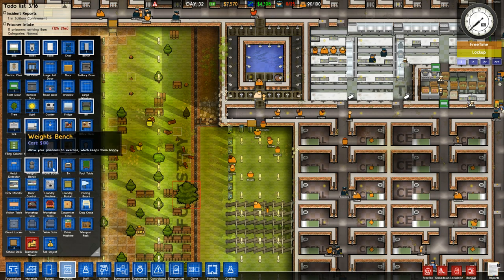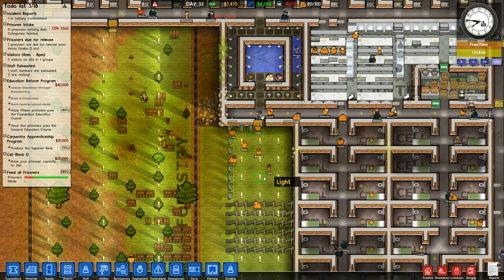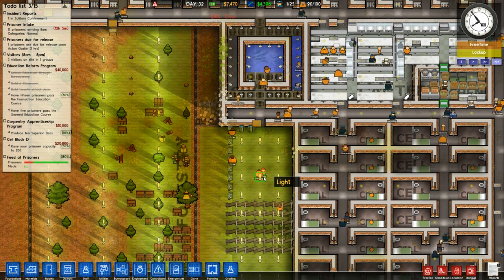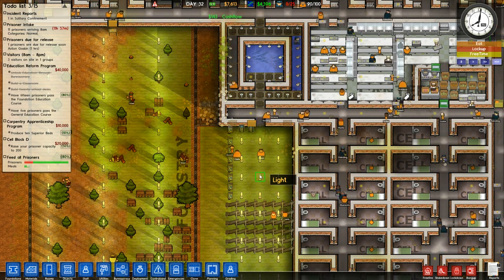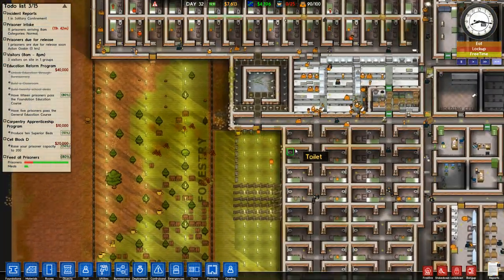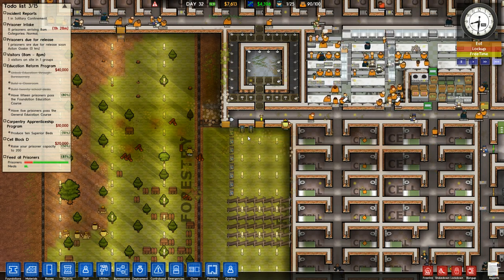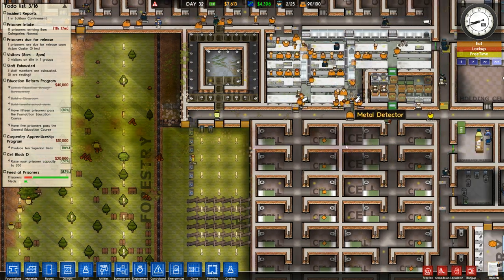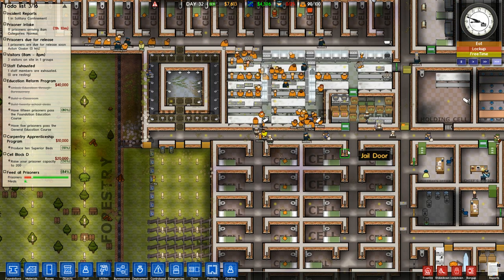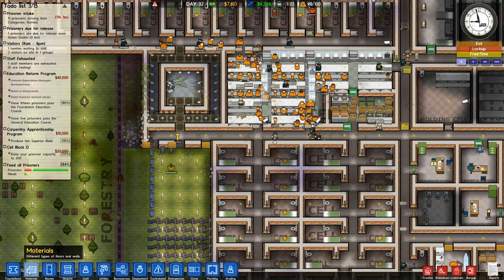We're gonna do some stuff just before we get started here. We just learned that our forestry program is kind of working as intended now. I'm just gonna install a few extra doors to get into the yard because I'm realizing now that this is why my prisoners suck at actually not rioting — it just takes a really long time to filter in through one door. And kind of a similar thing may be happening in our canteen here. This might be why we have riots. But hey, I think it's worth giving it a try.